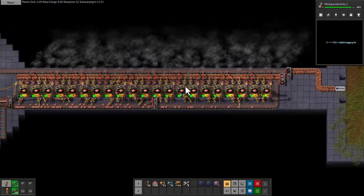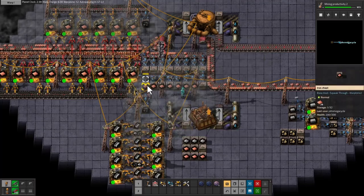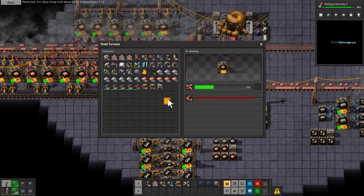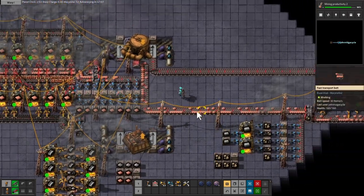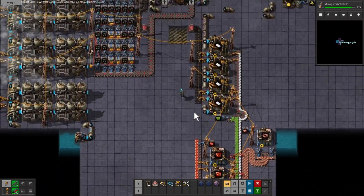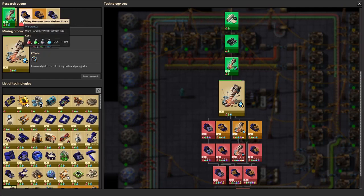We're on a copper planet so I'm pulling down as much copper as we can, just getting that stocked away for the future. I still don't need copper nearly as much as I need iron, so this is still a good time investment. Every couple of jumps I just make sure we get a lot of the copper dialed in. We've got 50k of petroleum gas sitting here, a ton of red circuits which allows us to do a lot of blue science production.